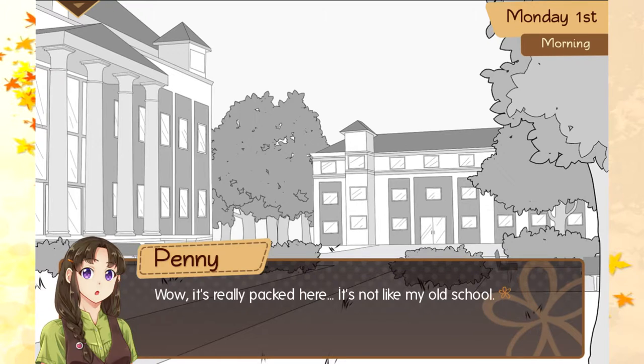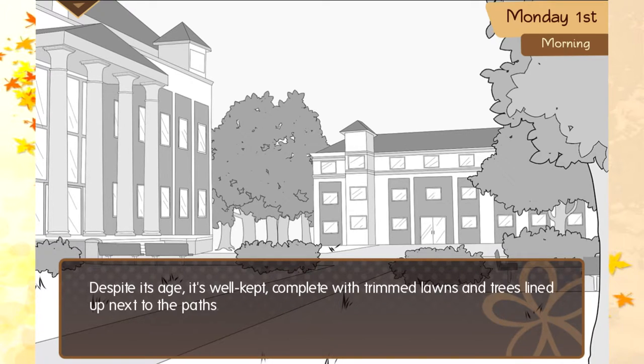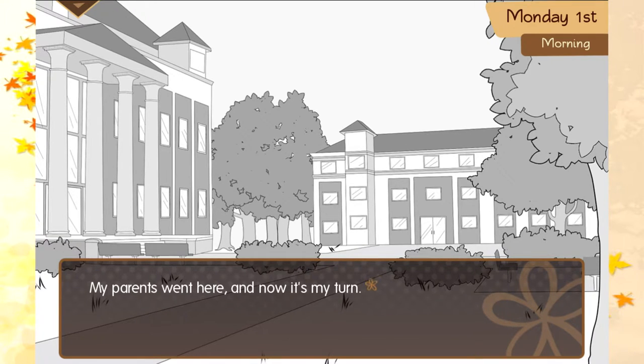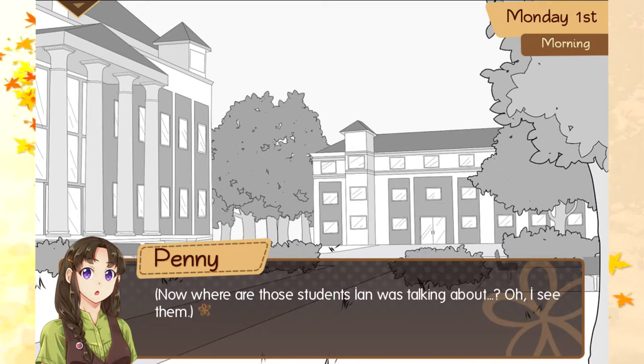He turns and briskly walks off — kind of abruptly. Maybe his class will start soon. Still, it was sweet of him to accompany me this far. Wow, it's really packed here — it's not like my old school. It's also huge. Just looking at it, you can tell it's an old and prestigious university with a rich history behind it. Despite its age, it's well-kept, complete with trimmed vines and trees lined up next to its paths. My parents went here — now it's my turn. I hope I'm not out of my element. Now, where are those students Ian was talking about? Oh, I see them.